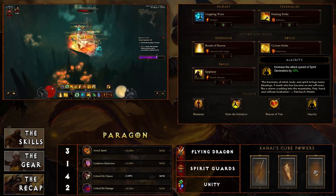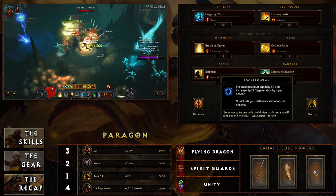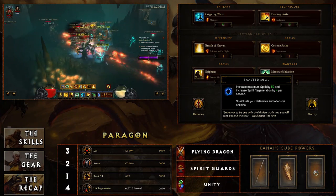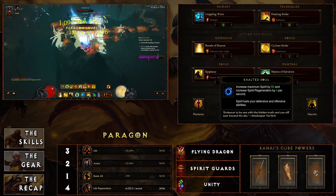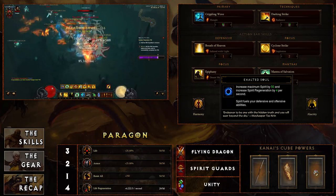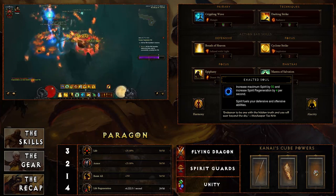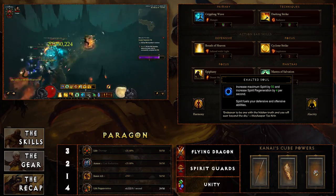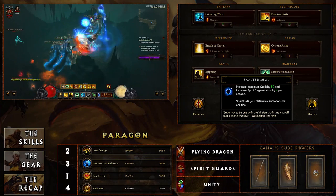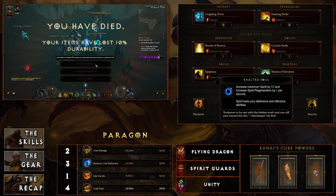A fifth passive — especially important with a Hellfire Amulet — is Exalted Soul, which increases your maximum spirit by 50 and increases spirit regeneration by 4 per second. The more spirit you have with Shenlongs, the more damage you do, and the regeneration helps you keep spirit maxed. Depending on the greater rift level, you might opt for this over another passive, but ideally you'll have a Hellfire Amulet with one of the other passives so you can run Exalted Soul as well.